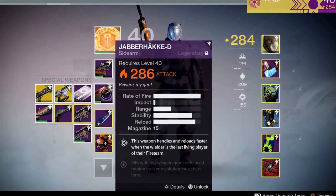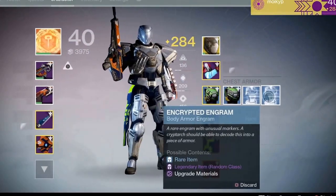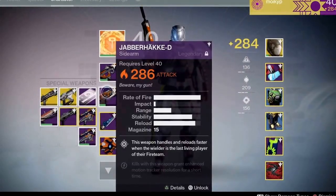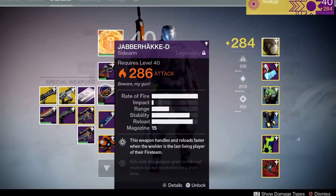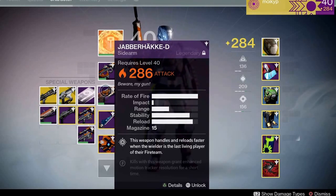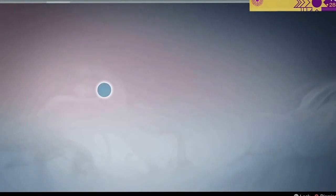Right currently, my Titan is now my lowest ranked, so I'm playing with him today. I pretty much have everybody up to raid level. The only one I've really done the raid with is my Warlock, but this Jabberhacky is just fun to use. Max rate of fire, impact is a little low. Stability is very high, but it could be bouncy because it fires so fast. You literally feel like you're popping off like an M9 or like a handgun in Battlefield. It just feels like a great handgun.